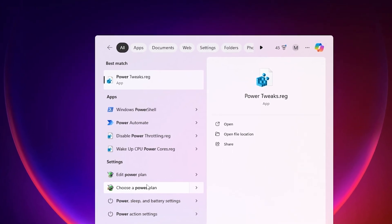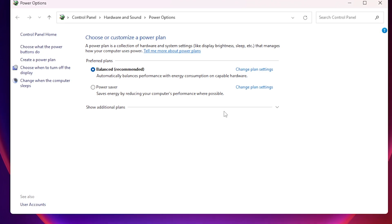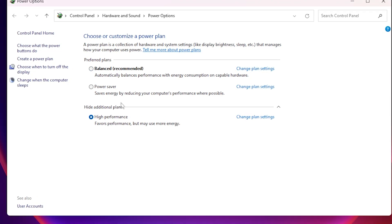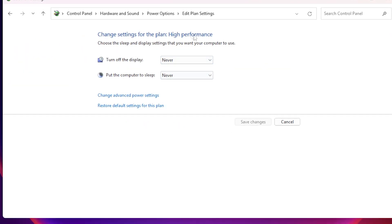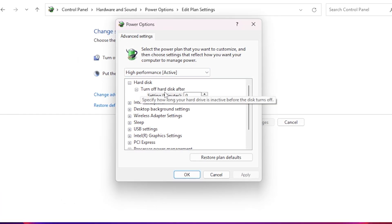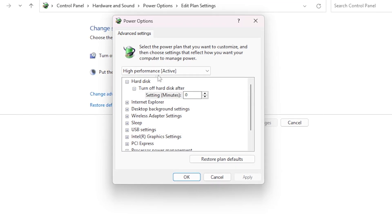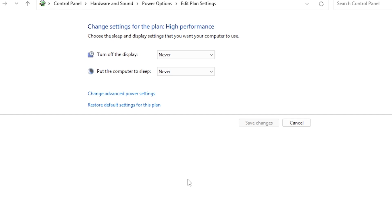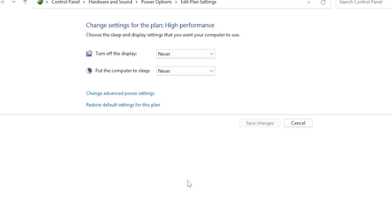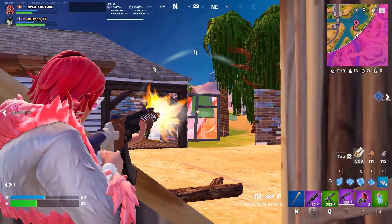Finally, optimize your Windows power plan. Go to Windows search, search for 'power', and open Choose a Power Plan. It defaults to Balanced — click Show Additional Plans, expand the dropdown, and set it to High Performance. Click Change Plan Settings and set everything to Never. Then go to Change Advanced Power Settings, find Hard Disk, and set Turn off hard disk after to 0 minutes. Click Apply and OK. This is especially helpful if you have Fortnite installed on an SSD.